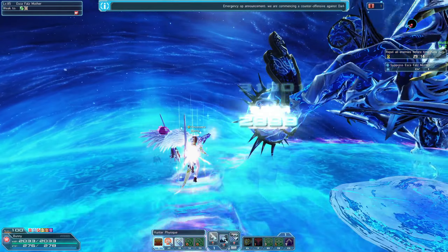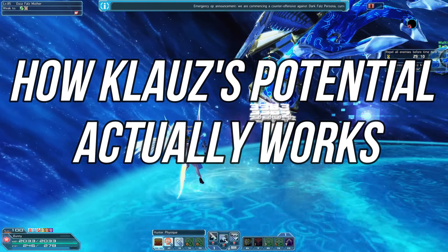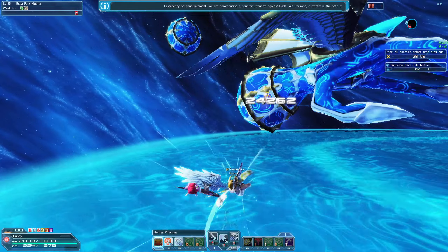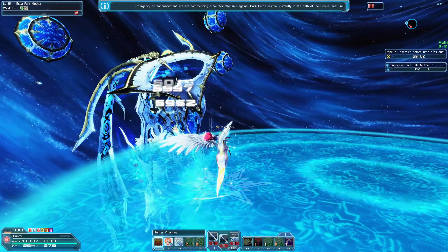What is up everyone, and we are back with another guide about Phantasy Star Online 2. Today we are explaining how the Klauz potential actually works. We all know that the Klauz weapon is the absolute strongest weapon in the game, but its potential is a little confusing to new players.